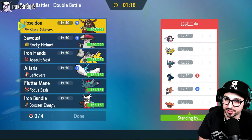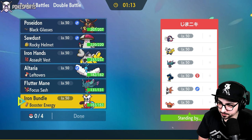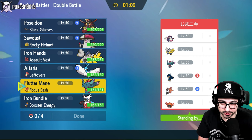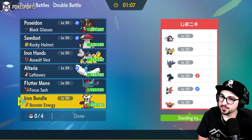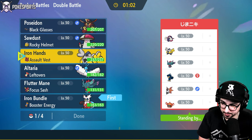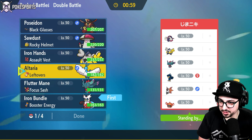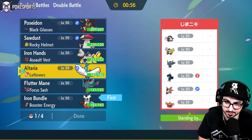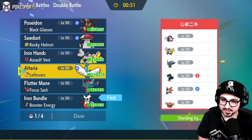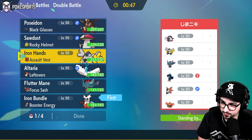My opponent is also running Fluttermane and Iron Hands — interesting. The rest of the team is completely different though. I'm seeing Tailwind right away, and I'm noticing that Murkrow is a potential option for my opponent. I think in general, leading bundle only spells good things for me. So I'm going to go ahead and lead the bundle. The Altaria could come here, but I do see a lot of special attackers on their side of the field. The Altaria is going to come in the back so I can deal with Iron Hands and Great Tusk for the late game.